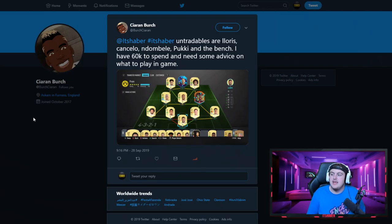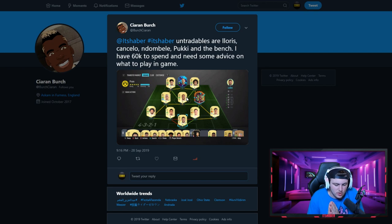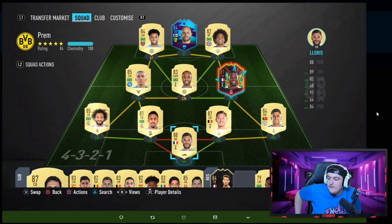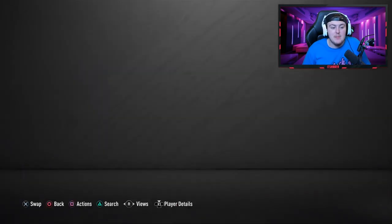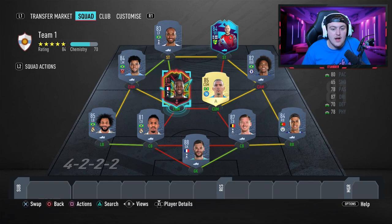Team one comes from Kieran Birch, who follows me on Twitter at ItsHaber. His untradables are Lloris, Cancelo, N'Dombele, and Pukki, and he has 60,000 coins to spend. He's unsure what formation to play in-game, so I thought we'd help him out and teach him what I would do with this squad.